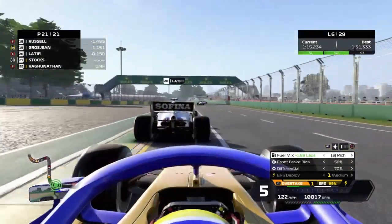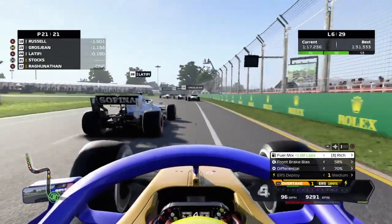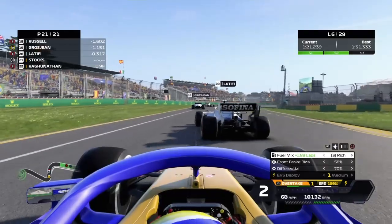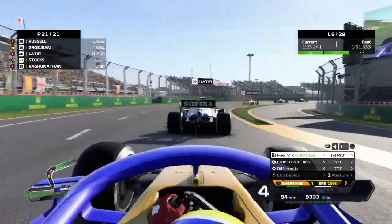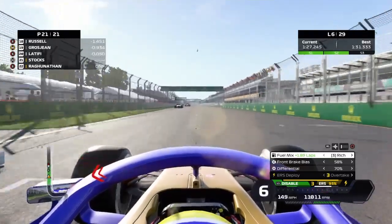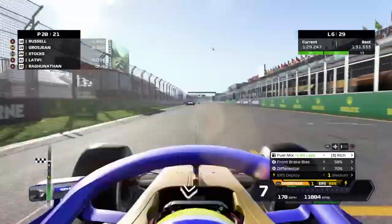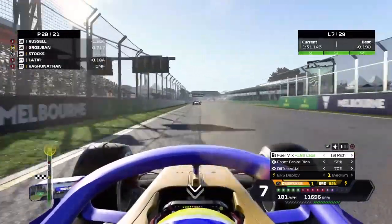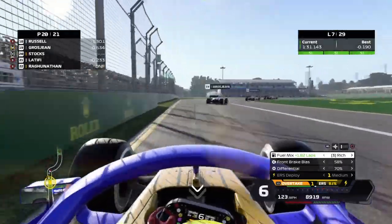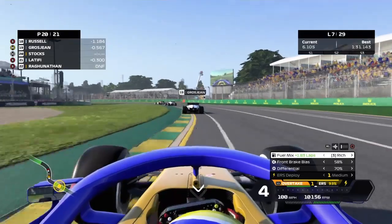At the end of lap 6 we've made up that deficit. We're on the back of Latifi, attacking around the outside of him. Going for a cutback - not quite. We've got rich mix on, we hit the overtake button and we're through into P20 as we start lap 7. We're now attacking Grosjean for P19.